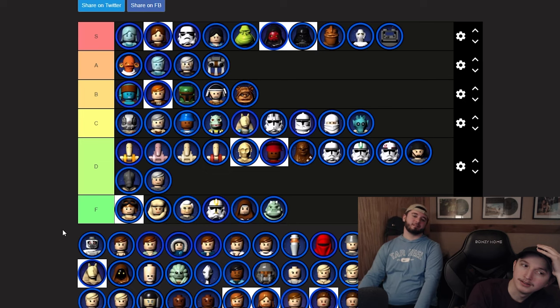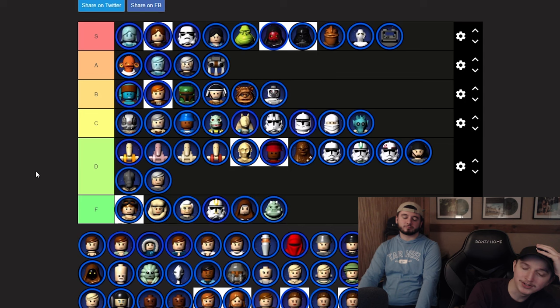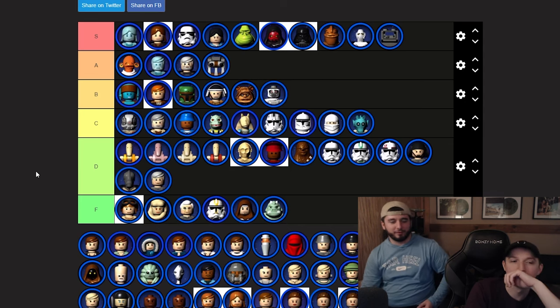MagnaGuard — really cool design. If it was Battlefront 2 MagnaGuard with the gun it might be S tier, but this one has the staff. At least B or A — we'll go B tier.